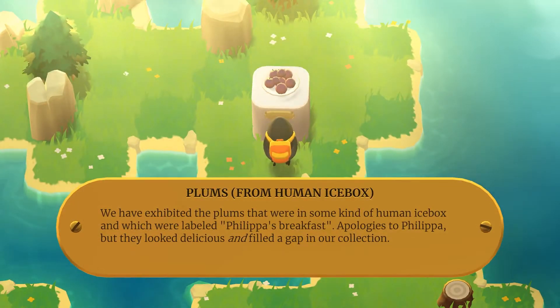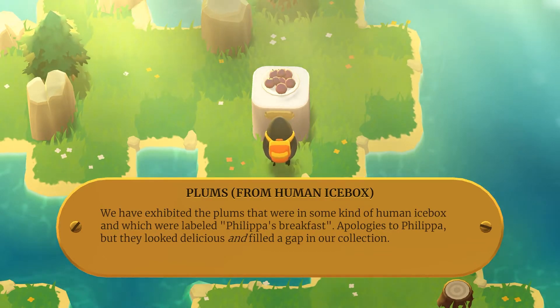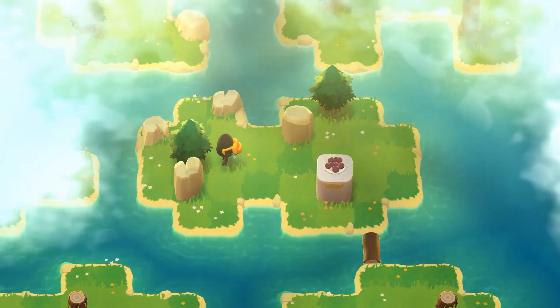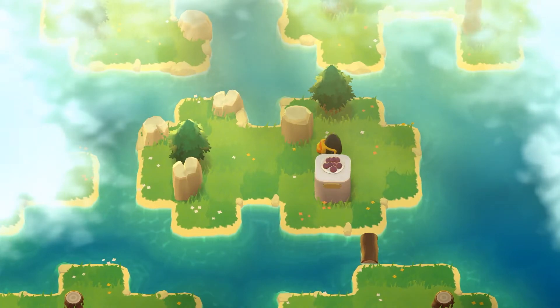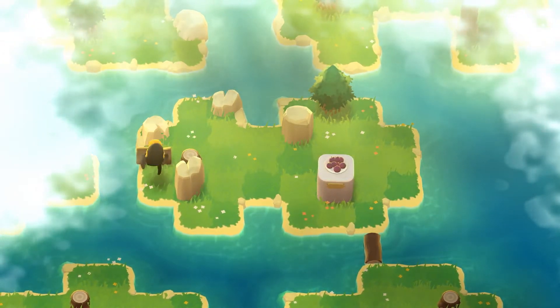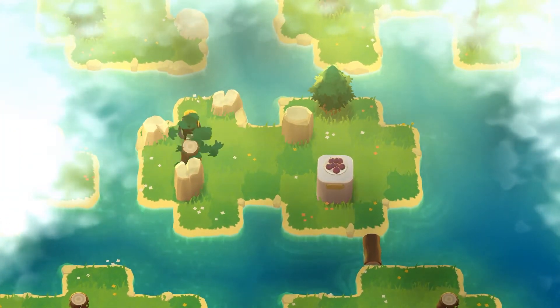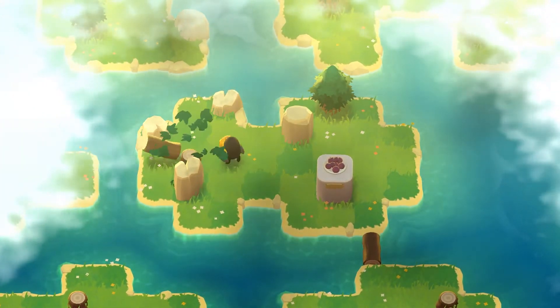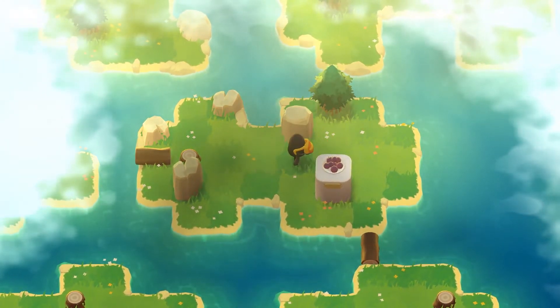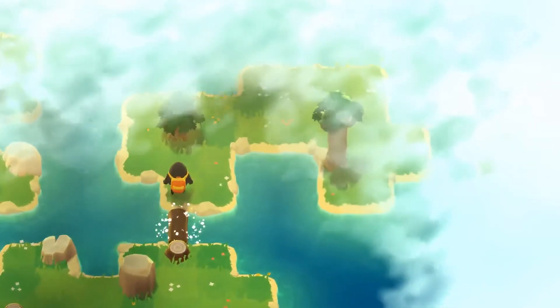Plums from human icebox! We've exhibited the plums — they were in some kind of human icebox labeled 'Philippa's breakfast.' Apologies to Philippa, but they look delicious and fill the gap in our collection. How dare you steal Philippa's things! That is so rude. That's like the only way you can knock that one, so that's gotta be a later thing, it has to be.